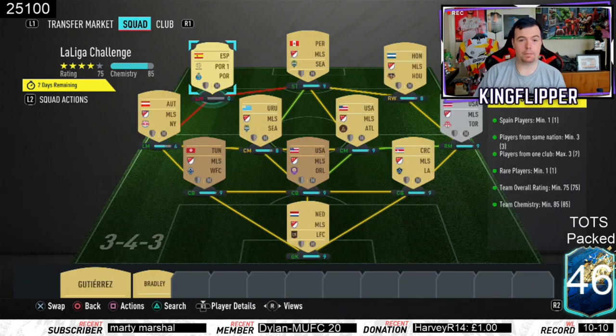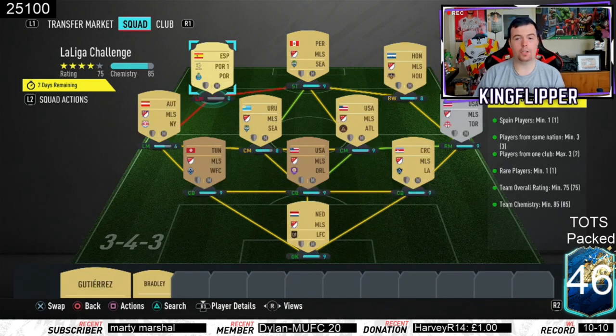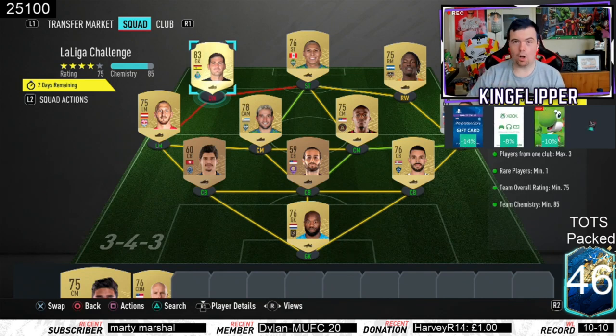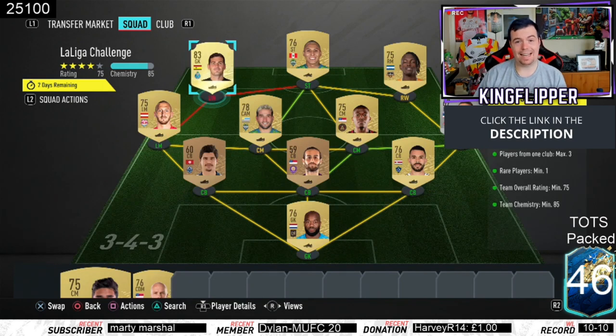Players from the same nation is a minimum of three - as you can see I've got three MLS players. Players from one club is a max of three, so I've got two from Seattle Sounders just to get the chemistry up. You need one rare player, that's why I've gone for Cassius as well - kills two birds with one stone. Team overall rating of 75 - we are on 75. Team chemistry of 85 - we're bang on 85. No position changes or loyalty needed.